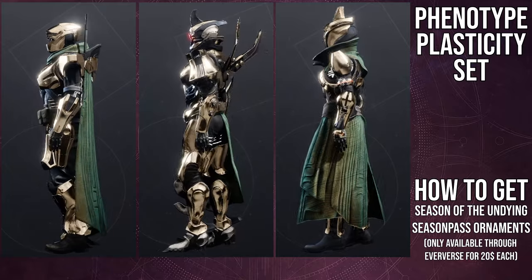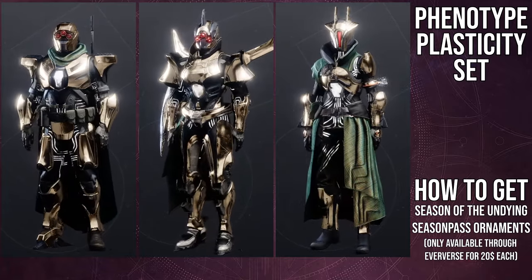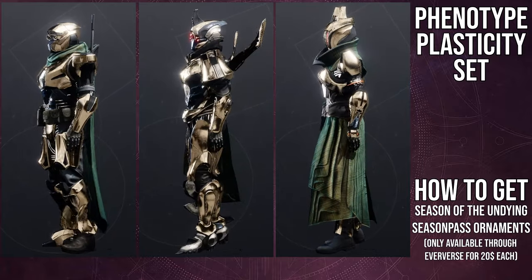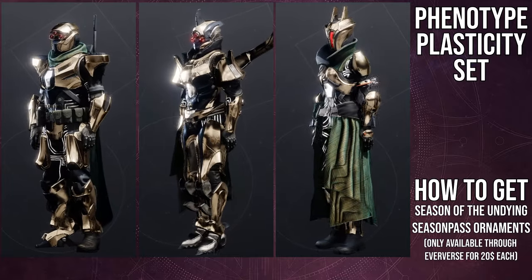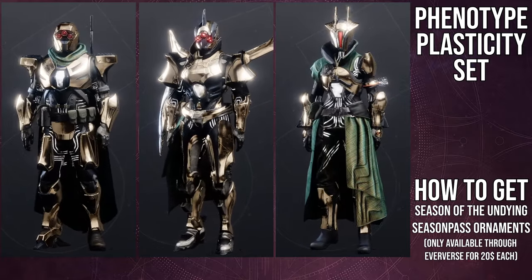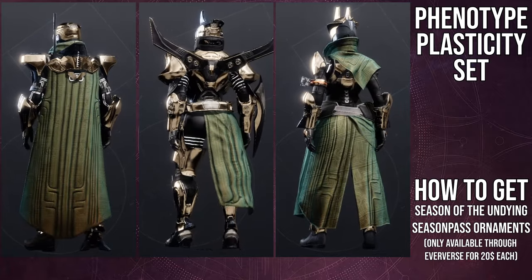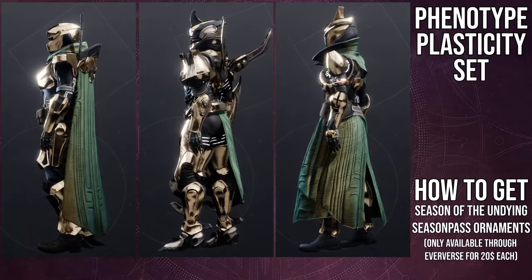Worth noting: some pieces in this set don't change color. The red visor color on the helmet is locked — you're stuck with that red glow. For warlocks it's more of a matte finish. The white pieces on the chest and the white lines won't change color either. The designs on the class items also don't change color, but you can hide that better. Overall I love this armor set. For my warlock I used the helmet and class item; for the titan I used the chest piece and mark; for the hunter I mainly used the arms and the cloak, which is one of the best pieces here.